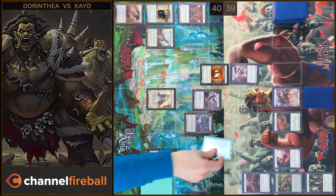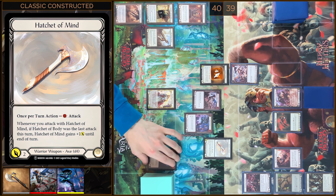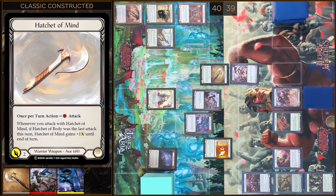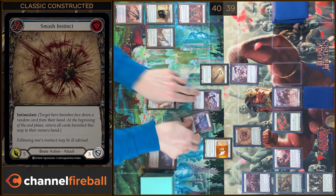And then I will play Hatchet of Mind. Three plus two will be five, and plus two — seven damage. Not bad. I'm gonna block three. No reactions. I take four. That's all.